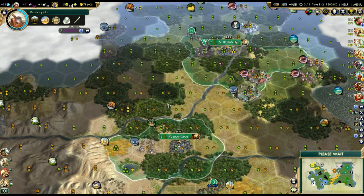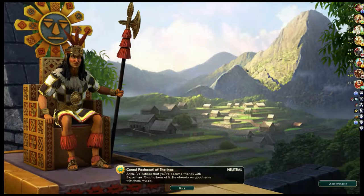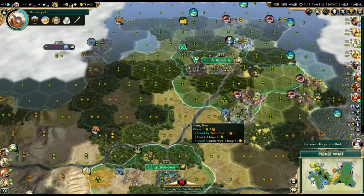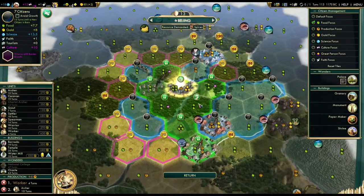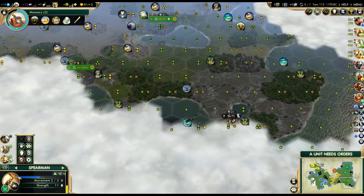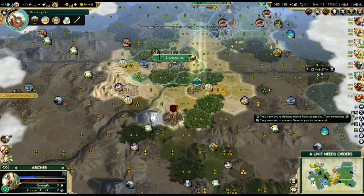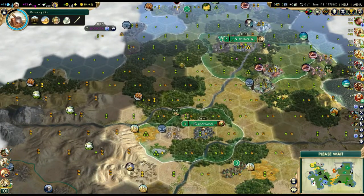Beijing is going to grow in one turn and we'll get another worker in five. Theodora is my ally. Pro tip in this game: do not bully city-states, because 99% of the time they are under protection of another civ. You can see that here - if you click on declare war, you see 'under protection of.' Mogadishu is under protection of Byzantium, and attacking them would upset Byzantium greatly. There's no reason to do that even if it gains you influence from another city-state, because 99% of the time they're under protection of another civ and doing that would ruin your relations.